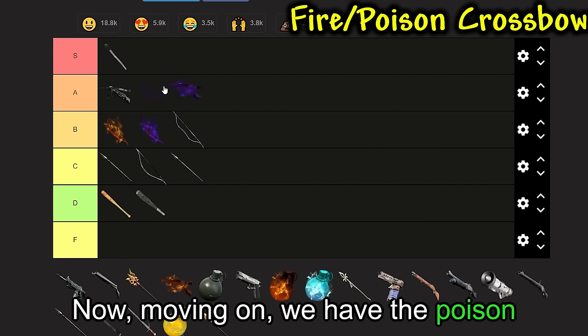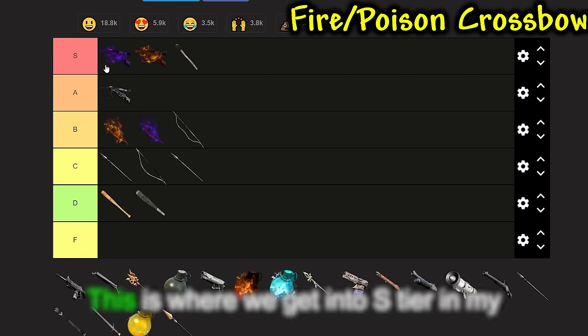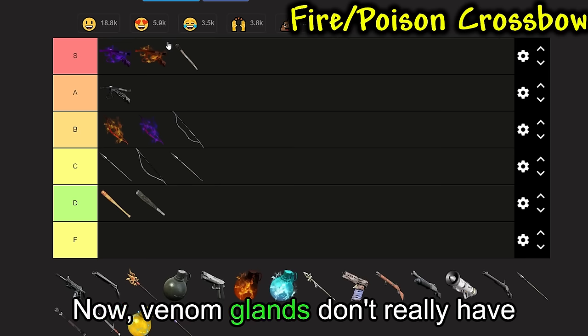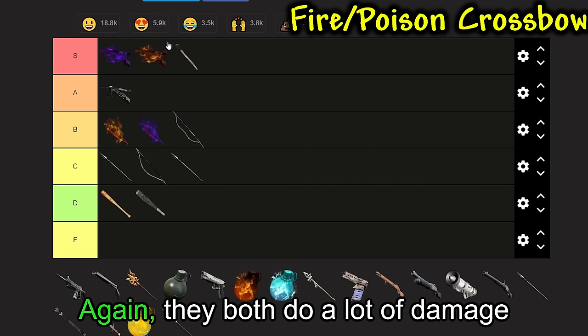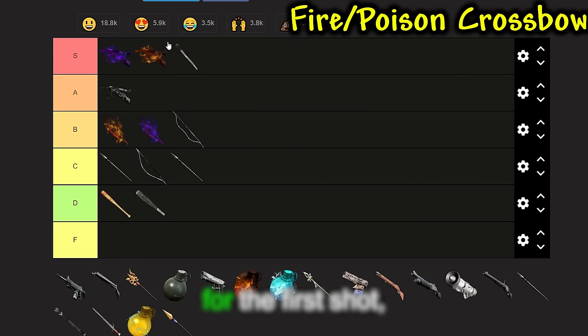Moving on, we have the Poison Crossbow and the Fire Crossbow. I personally think these are actually even better than the Torch — this is where we get into S tier. Basically the same idea as the bows, but at this point you're doing more damage because you're using a Crossbow, and you're probably at the point where you can afford to maintain this playstyle. Venom Glands don't really have much use outside of making these arrows. Flame Organs do have other uses, but generally you can afford to buy or farm some Organs at this stage. That's why these are S tier — they both do a lot of damage and both increase your capture rate. Poison usually procs in about 1 hit on the first shot, and Burning procs in about 3 hits with the Flame Crossbow.